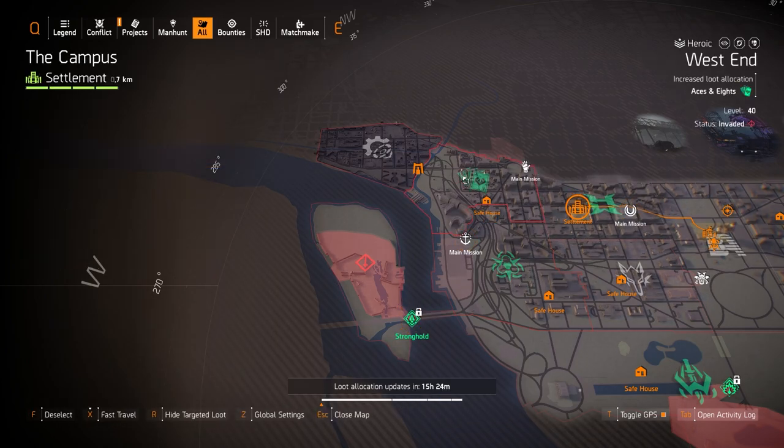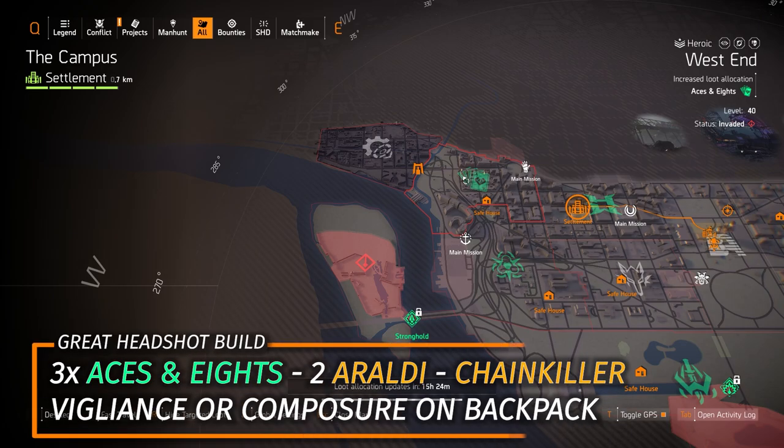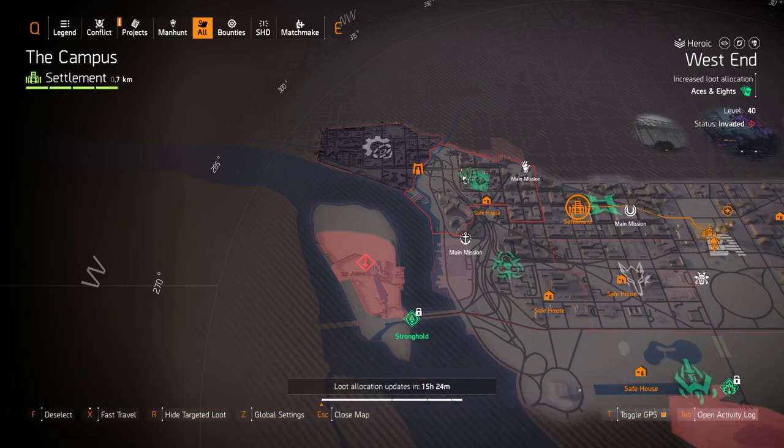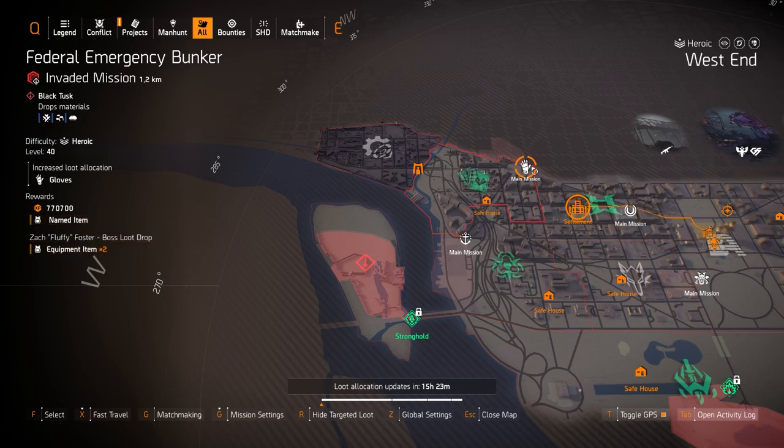For Aces and Eights in the West End area, this is a great headshot damage gear set. I'd mix three pieces of Aces and Eights, two pieces of a Roll to Holding — one being a backpack with Vigilance or Composure — and the Chain Killer chest piece with Perfect Headhunter, running the Mantis or Nemesis as your primary.